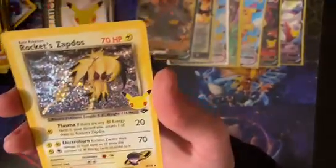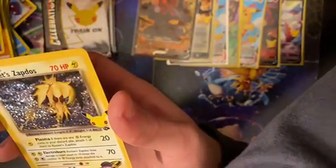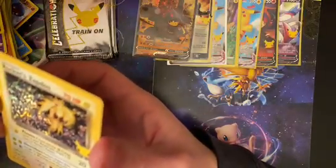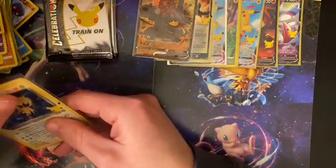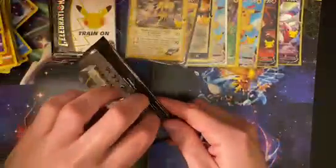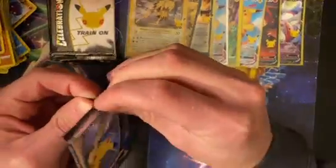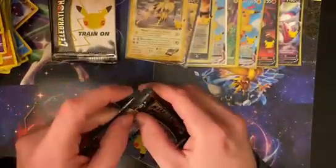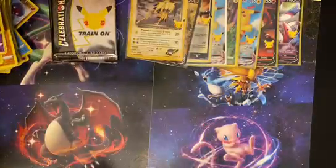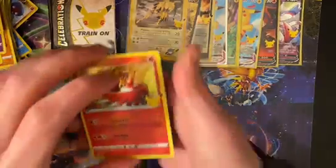This is such a beautiful card — we got Rocket Zapdos. Let's sleeve him up. We finally got a Classic Collection card. You almost have the whole set. I was hoping I'd be somewhat close, but with no luck in the V Memories box I feel like I'm not going to be that close. But we'll see — maybe all the rest of these packs just come out the gate with some fire. Who knows. I think that card is underrated — the Zapdos. It's a very nice card, but no one really talks about it much.